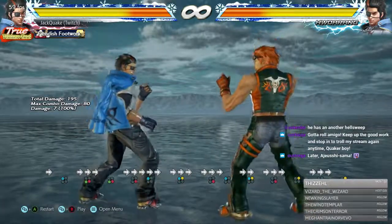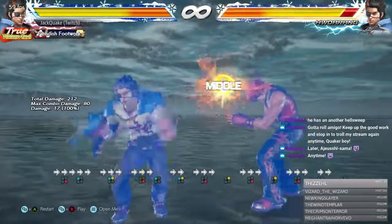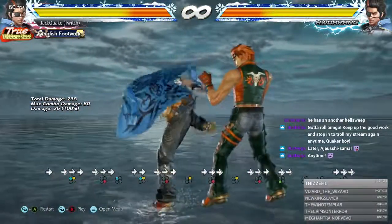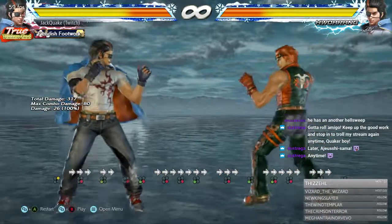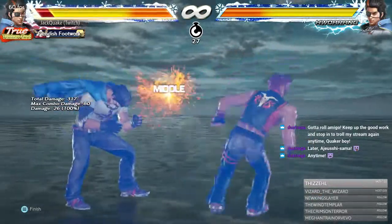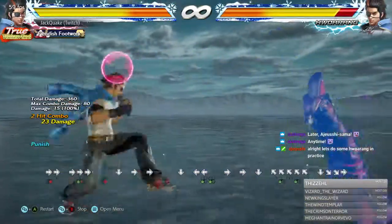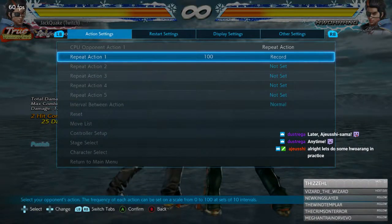Right Flamingo also has a Forward 3-4 move similar to the Left Flamingo Forward 4-3. It leaves him plus on block, so he still has pressure, but you want to recognize the string, duck, and launch. The same concept applies — block the first hit if needed, duck the second, and use whatever while-standing launcher your character has.